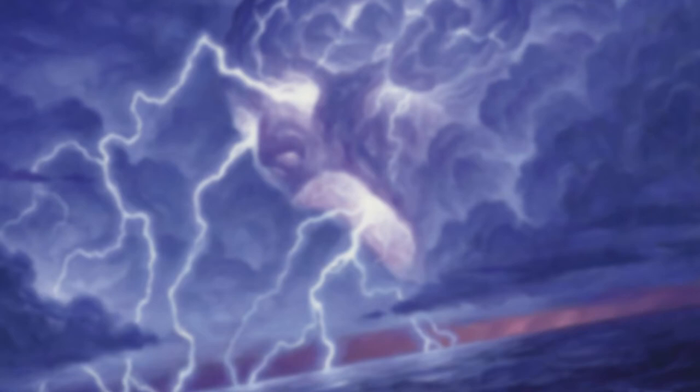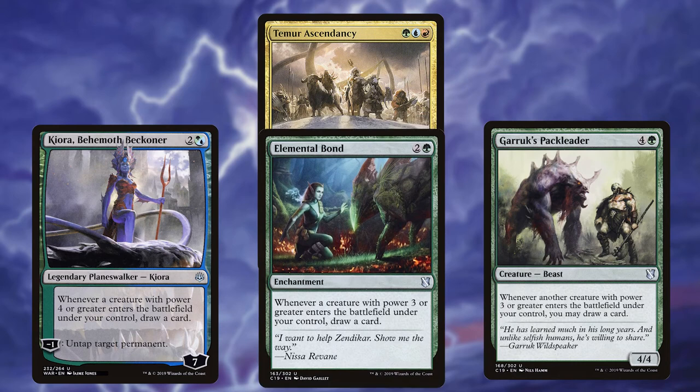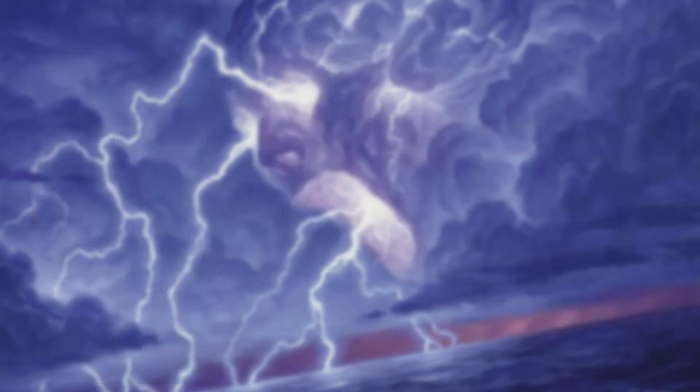Since our deck is very creature-heavy, most of our card draw plays off that, relying on us playing creatures to get the draw. Temur Ascendancy, Crea's Behemoth Beckoner, Garruk's Pack Leader, and Elemental Bond are inexpensive yet powerful card draw engines that only make playing creatures stronger. But they do more than draw cards: Temur Ascendancy gives our creatures haste, Crea untaps permanents like lands which is technically ramp, and Garruk's Pack Leader is another mutate target for Aluna. These are great cards that should not be overlooked.